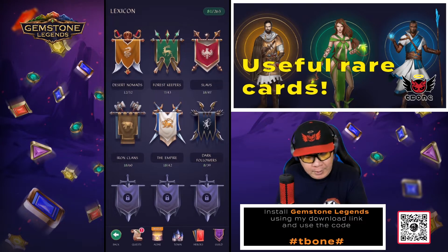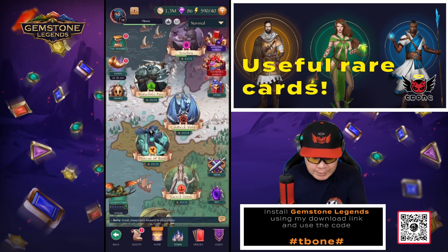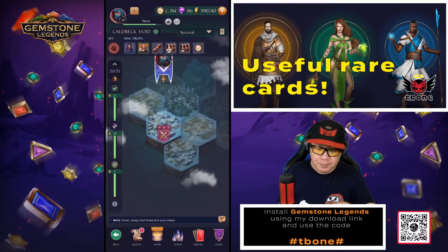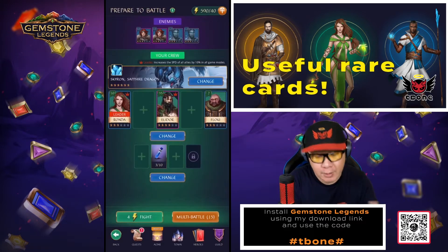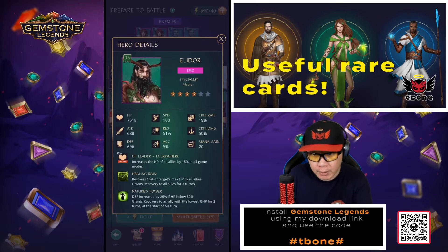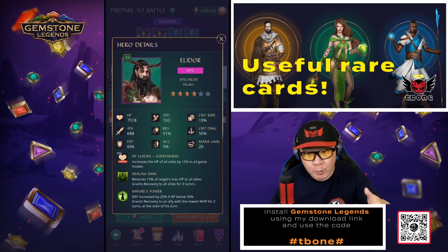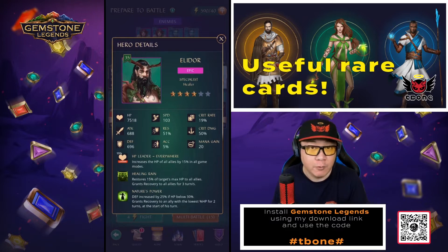The other path I was thinking is there are some cards in the game that are just pretty good on their own. I'm going to show you one right now. So we're going to go into a campaign and go into Cultback Void, and I'm going to engage in this right now. These are the cards I'm using. So Elodore is a card that if you use my download code — use the download link to install the game and use my code T-Bone — you'll be able to get this card for free. Now, if you don't have this card, this is also a card that you can obtain through Fusion.